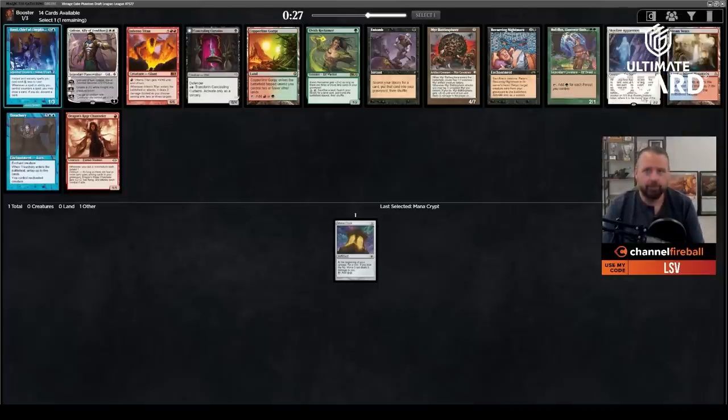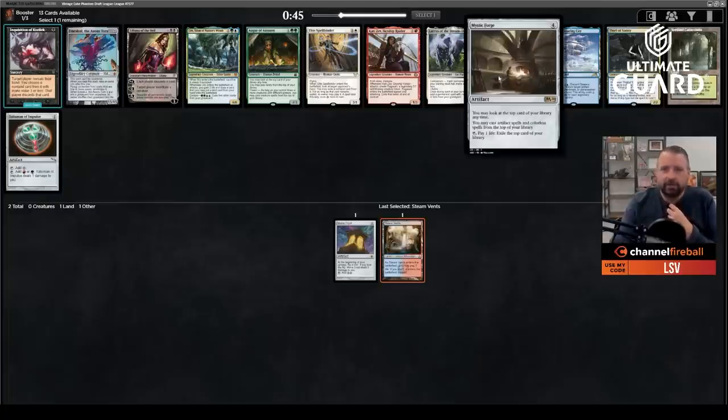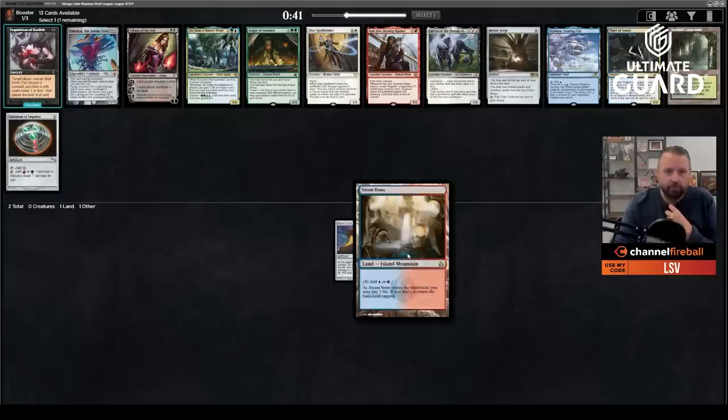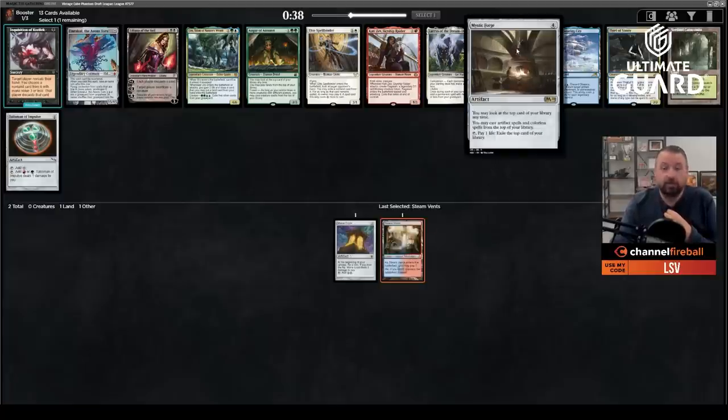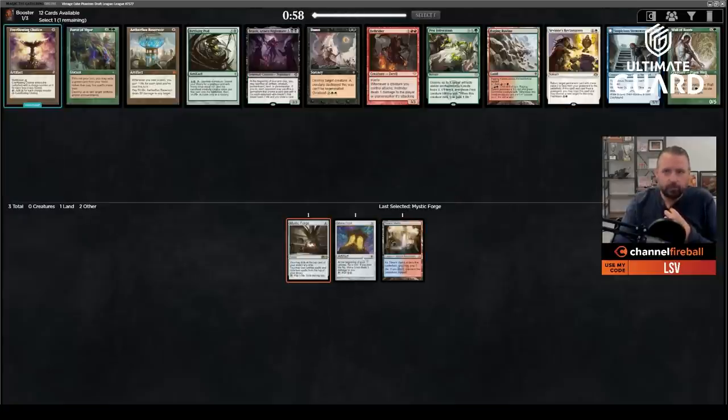I wouldn't really recommend Raphelos. Steam Vents goes quite well with the Crypt. Now there's Emrakul the Aeon's Torn — if you pick that, you're looking to pick up Sneak Attack, Through the Breach, or Channel. There's a Talisman — Talismans and Mana Crypts work out pretty nicely, letting you accelerate and convert colorless into colored mana. There's also Mystic Forge and Verdant Catacombs, though Verdant doesn't go well with Steam Vents. I'm going to take Mystic Forge. I love the Mono Artifact deck — it's red-blue a lot of the time and Mystic Forge is quite strong.